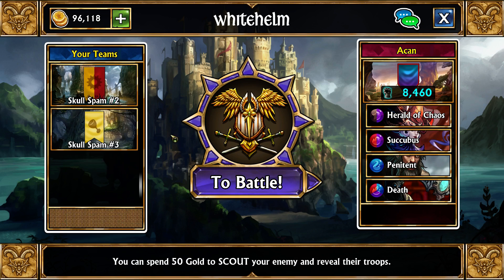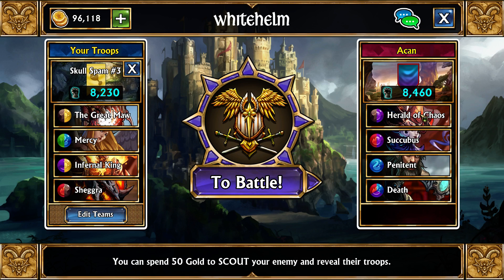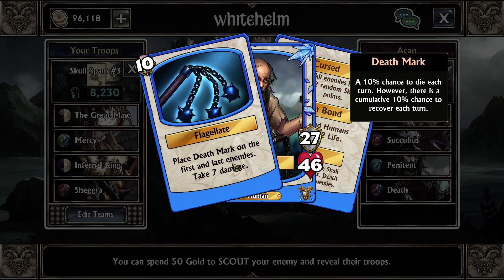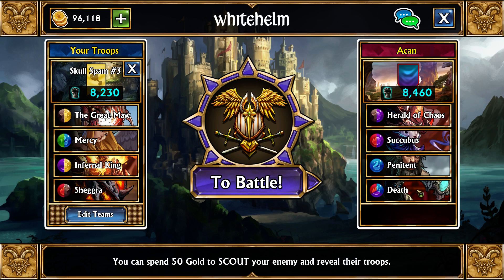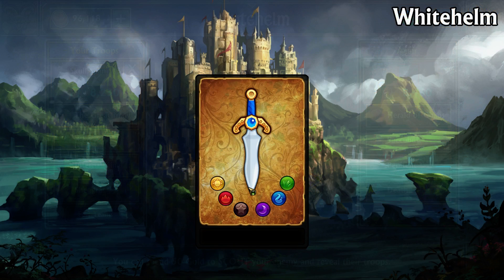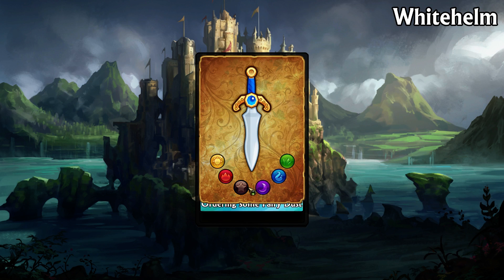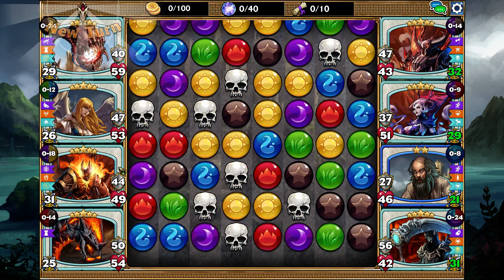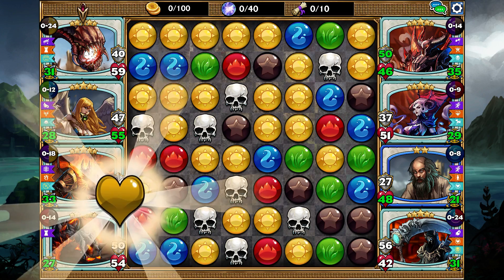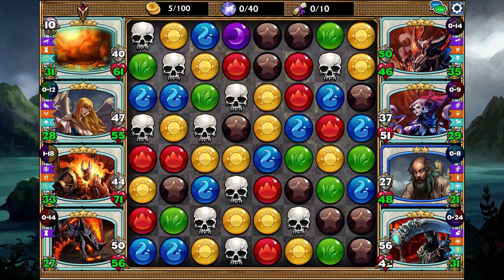When you have Keeper of Souls you can position skulls to guarantee extra turns, and also get four-match and five-match procs afterwards. The enemy here is using a lot of Death Mark — Herald of Chaos with Death Mark on death touch, Succubus with Death Mark on ability, Penitent with double Death Mark on ability (console players don't have him yet, he's pretty weak), and Death with Death Mark on all enemies. We have Mercy which can cleanse it, but there's a 10% chance it triggers on the very first turn; it used to have a two-turn buffer, now it has zero.